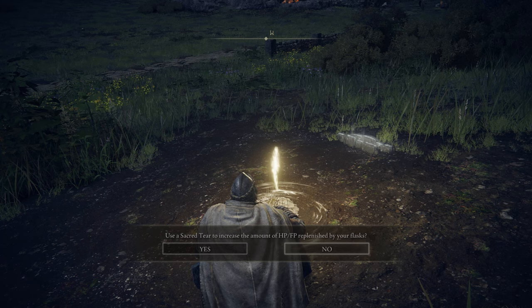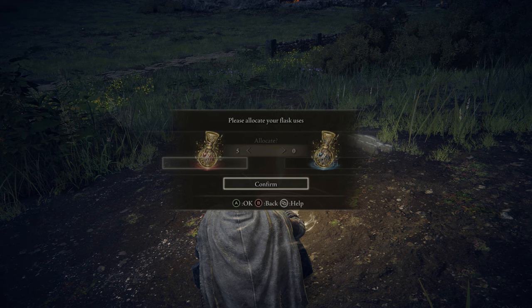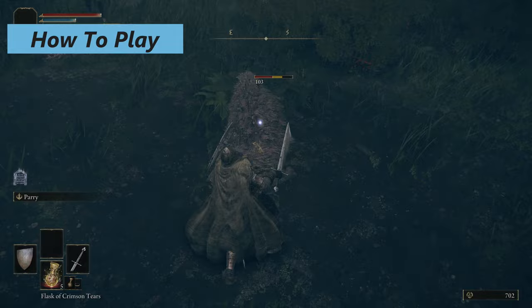For your flask, we're putting all points into health. We don't really use FP here unless you're summoning Spirit Summons or using Ashes of War. How to play this class: it's really all about tanking damage with the shield and blocking. This is a great class for beginners who don't want to use spells.